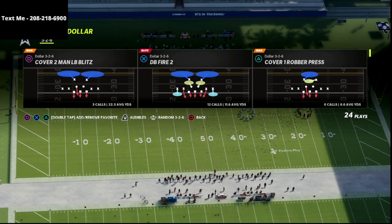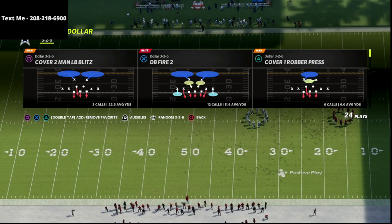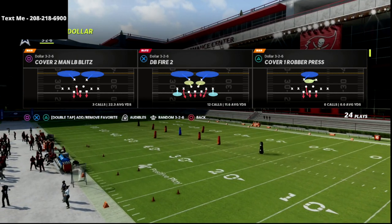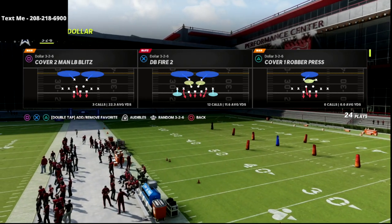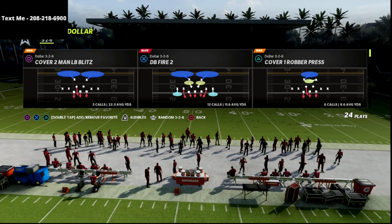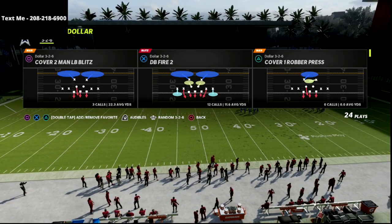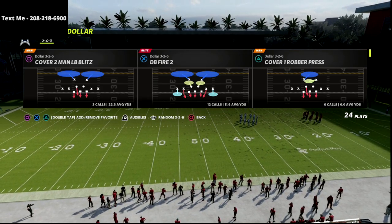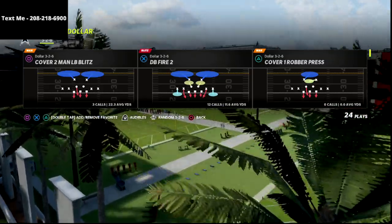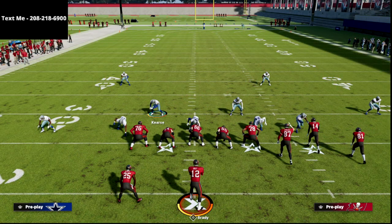This is the Dollar 3-2-6. We were talking about this about a month ago and now it's really increasing in popularity, especially against three, four, and five wide receiver sets. This play is out of the 46 playbook, and I'm going to show you a really simple way to run it that's going to get you consistent pressure no matter how they block.